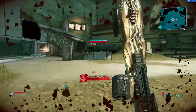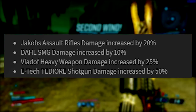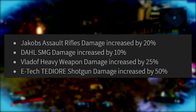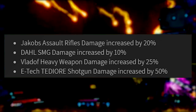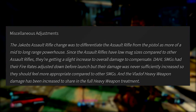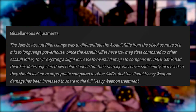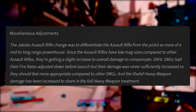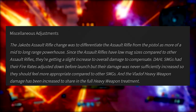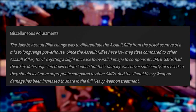There are also some miscellaneous adjustments to specific weapon types. Jacobs assault rifle damage has been increased by 20% to differentiate it from the pistol as more of a mid-to-long range powerhouse. Dahl SMGs have had another increase of 10% since their fire rate was adjusted down before launch without a sufficient damage buff. Vladof heavy weapon damage has been increased by 25% to share in the full heavy weapon treatment. And E-Tech Tediore shotgun damage has been increased by 50%.